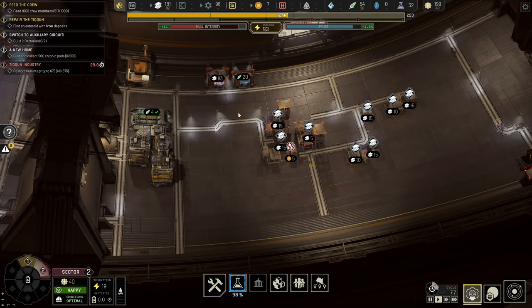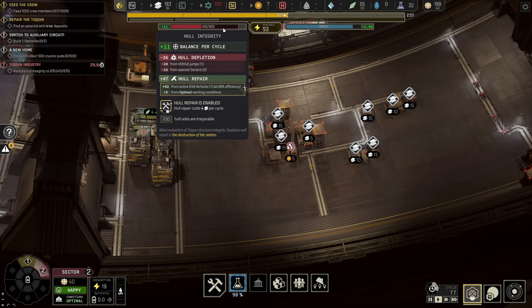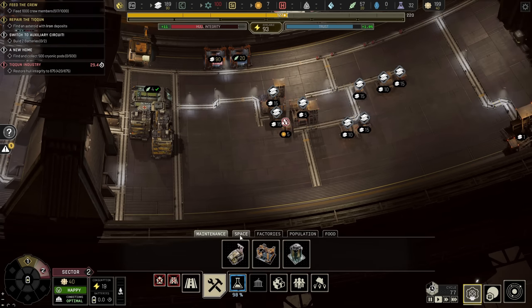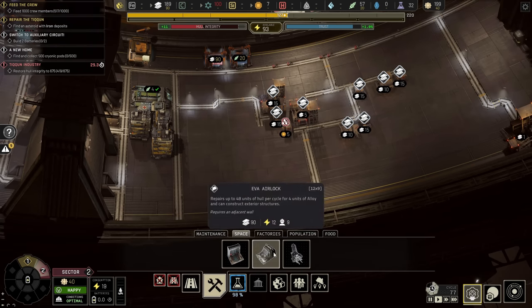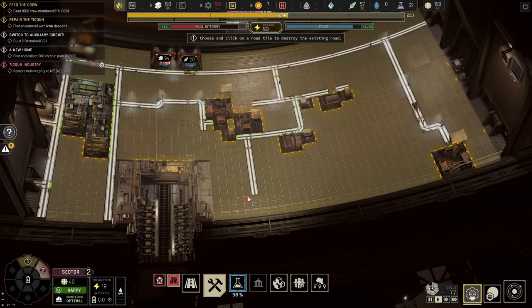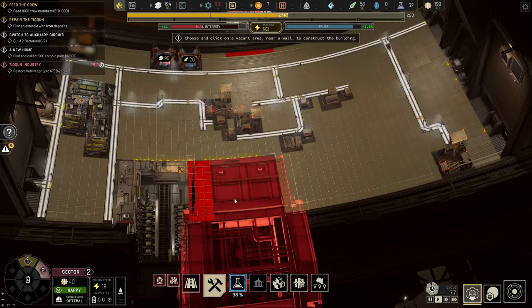With that out of the way, we're going to leave them to build and empty out these stockpiles — no particular order — and we can clean up a lot of these roads as we go. Now, you may notice the hull integrity is going down, and even with you trying your very best to repair it, it becomes quite awkward. I'm lucky that we're so damaged we're actually very good at repairing it currently, but as it's more repaired it becomes slower, and therefore the hull integrity goes down and people get unhappy. We like high trust, so I want to go into space and put in an EVA airlock right here.